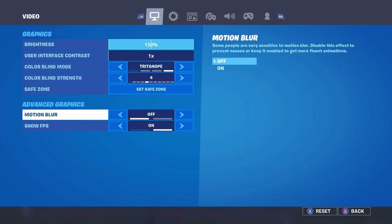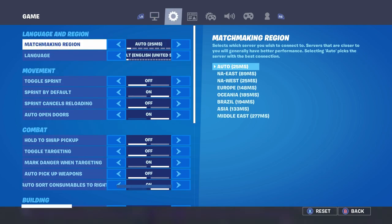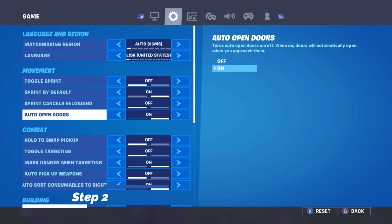Also make sure you guys turn off motion blur — it's a big key factor to your FPS and FPS drop. Then switch over to the Game Settings.